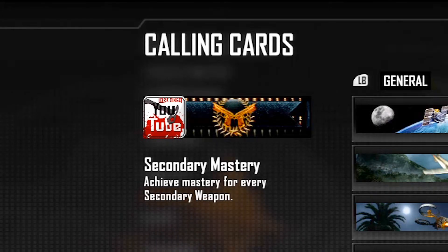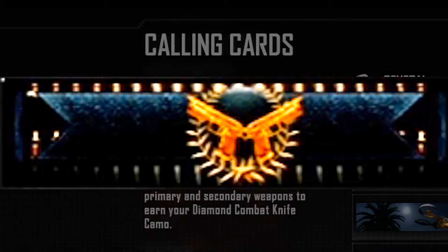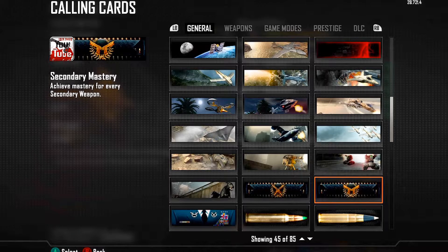When you get all of your secondaries diamond, you'll receive this calling card, which is practically the same as the one for the primaries. Slightly fancier — I think the pistols really seem to pop on this calling card, whereas the assault rifles on the previous one kind of just blended into the whole thing.